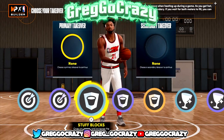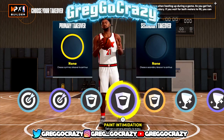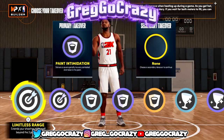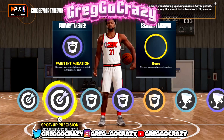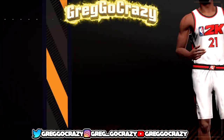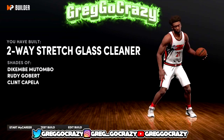For this Joel Embiid build I gave him Rim Protect takeover, Paint Protection, and Limitless Range Spot Up — one of the sharpshooting takeovers — because that's what you're gonna need if you want to make this type of build. For the secondary takeover I gave him Spot Up Precision, and this build came out as a Two-Way Stretch Glass Cleaner.